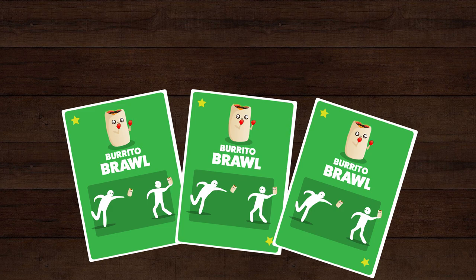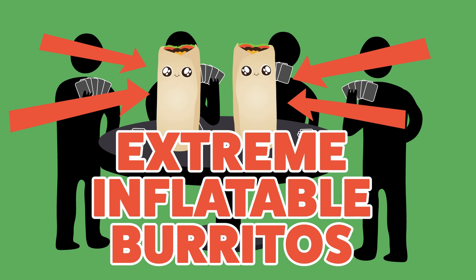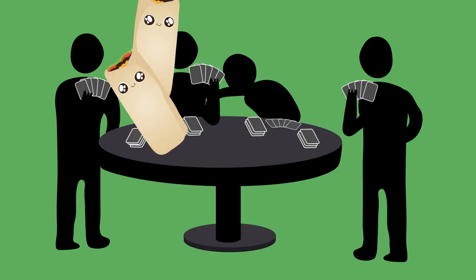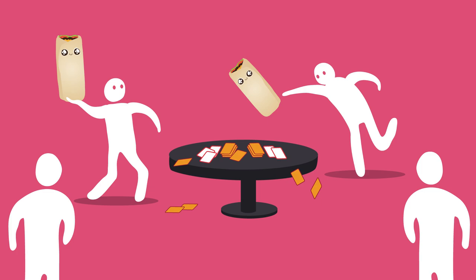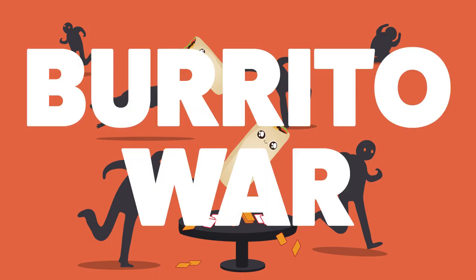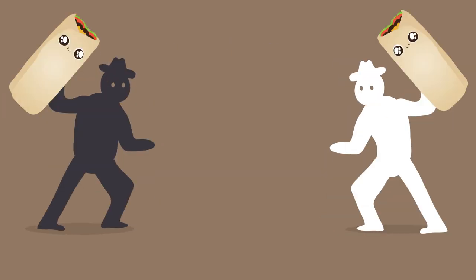The real fun begins when you get three of a kind and the cards are burritos. When this happens, players have to grab the burritos in the center of the table and throw them at one another. There are a few different types of burrito fights — sometimes it's just two players involved, but sometimes the entire table has to have a burrito war. My personal favorite is when there's a burrito duel, where two players must stand back to back, walk three paces, and then fire.